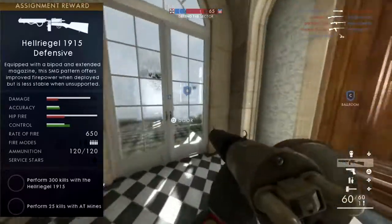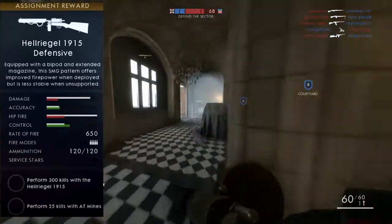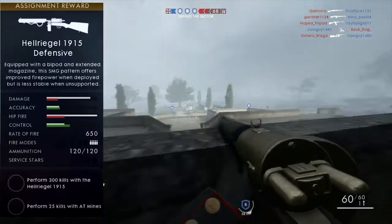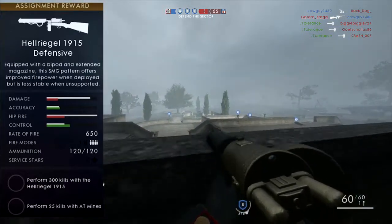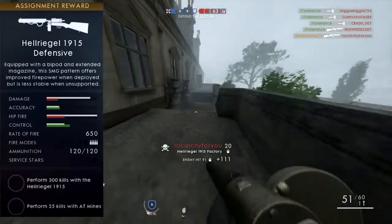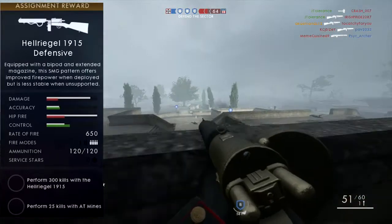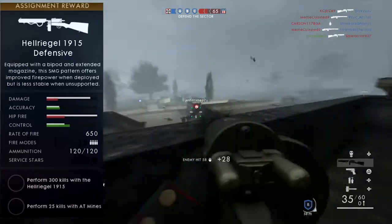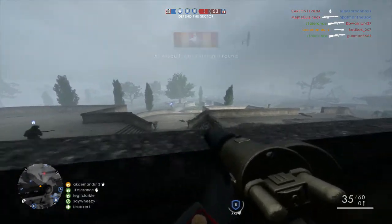We'll just have to see how this plays out. I think the Hell Regal is a very good gun, very good in the right hands. Now to unlock this, you're going to need to perform 300 kills with the Hell Regal 1915 and perform 25 kills with the AT mines. These can be completed in any order — you can do them at the same time as well. The AT mines are going to be quite interesting for me because I don't really use the mines that much.